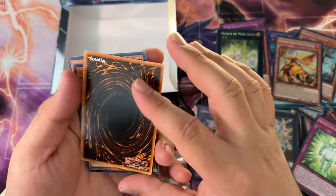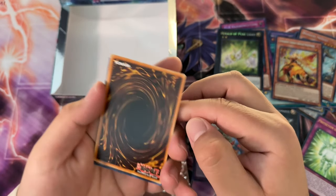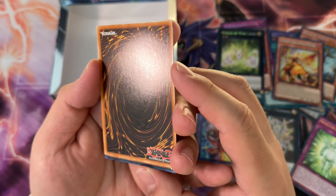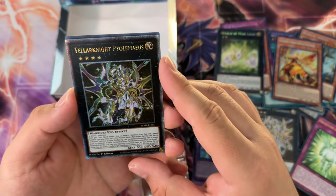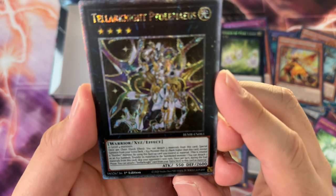Teller Knight Toll Mayas — I don't think this is particularly expensive, but at least it's a new one so I will take it. It's kind of damaged though — yeah, there's some damage on the bottom left and right over here. I really was not expecting that.